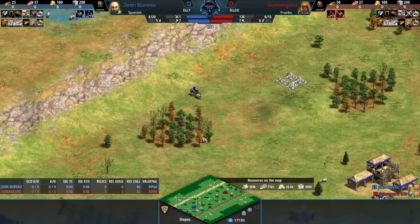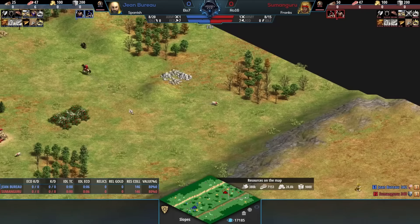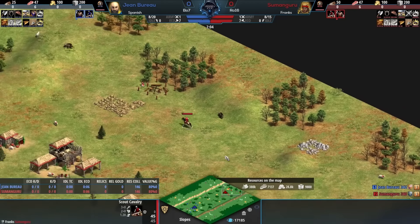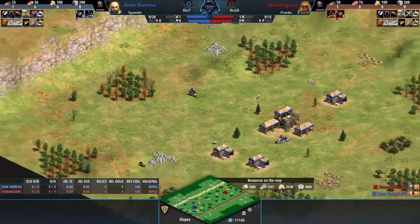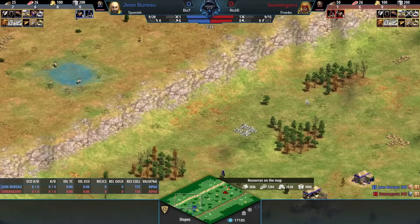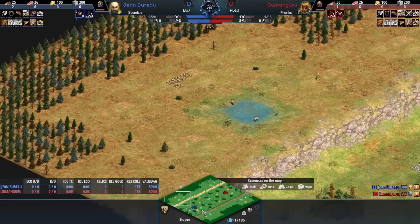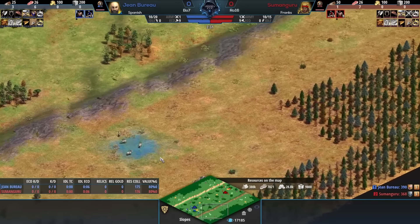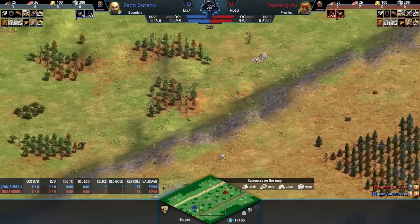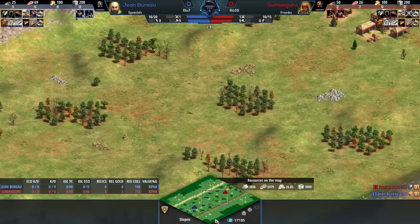I want to ignore the civilizations we're specifically looking at - anytime I see a map I want to understand what the long-term goals are generally going to be. Like in Gold Rush, obviously controlling the center gold, all paths lead to that. But when I just take a look at this map, there is a sort of Arabia-esque quality about it, minus the high grounds on top and bottom. What are the big features that need to be focused on if you're playing here?